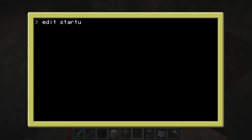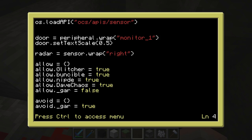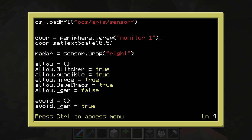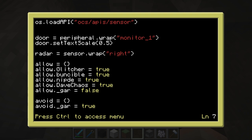Edit startup very quickly and I can show you roughly how it works. So first you load in the sensor API, which you have to do if you're using this thing, using that first line there. Then you have this one which wraps the monitor — so it adds a monitor called 'door' for some reason, and it sets the scale to a half, which means you can fit a lot more on the screen. Then I wrap the radar to a radar variable so that I can access stuff from the variable.